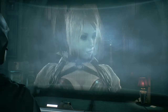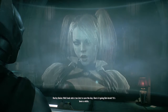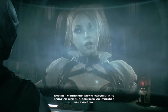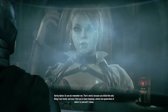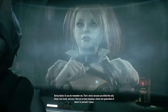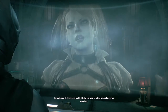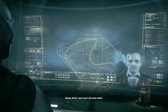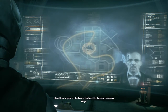It's Harley Quinn. 'How's it going, bat brain? It's been a while.' She's angry because we killed the Joker — the only thing she ever loved — and now she's found that we've been keeping a whole new generation of Jokers. Alfred warns us that Miss Quinn is clearly volatile and Robin may be in serious danger, so we need to get to the movie studios.